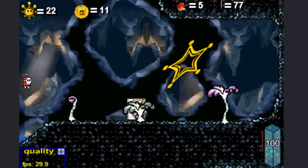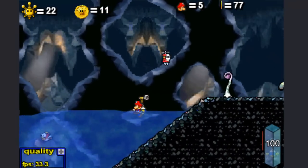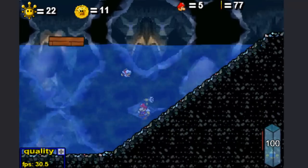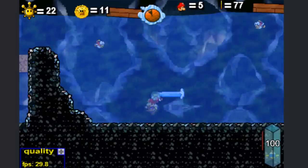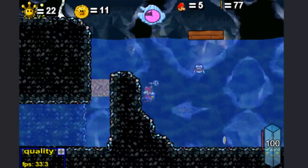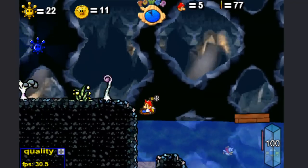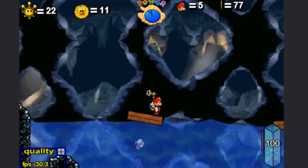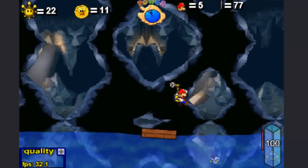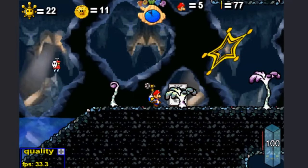Alright, we are back under here at the lake. We need to see what they're talking about — we have to stomp on... oh, this is it. We ideally want to stomp down there, but look, it's not letting us. So what I'm guessing is that we need to find another Metal Mario star.